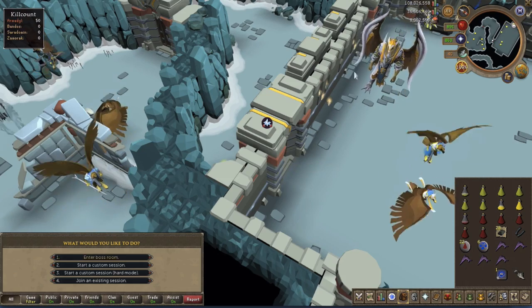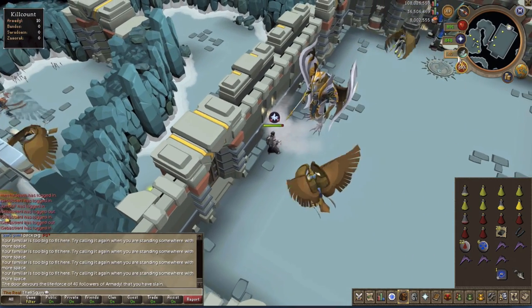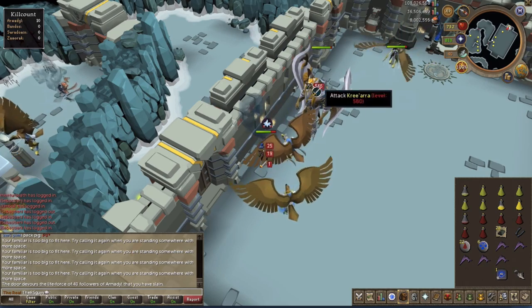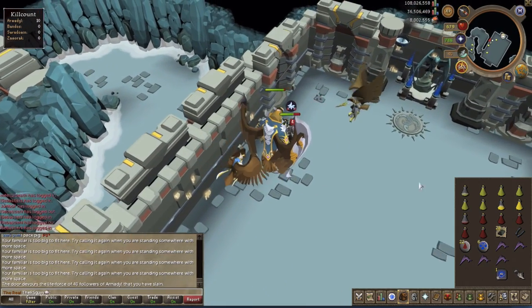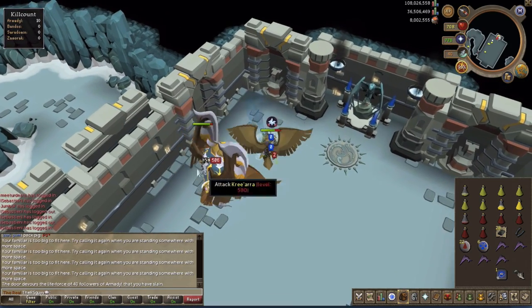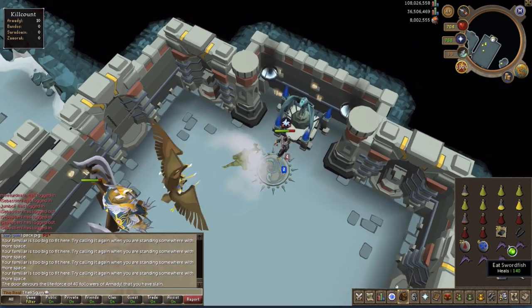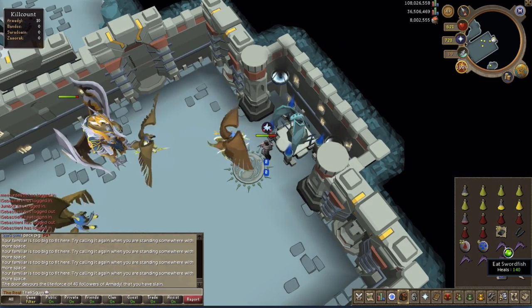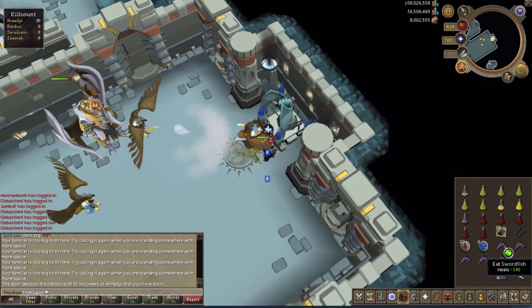I'm going to try killing Armadyl since I'm here — just to see if I can. I don't have any food though, so this probably isn't going to work. Without abilities it's hard to do bosses like this on Legacy.